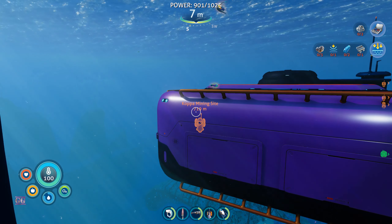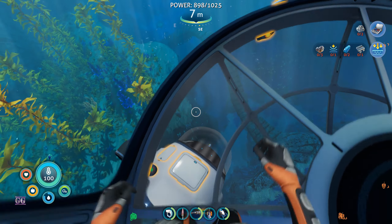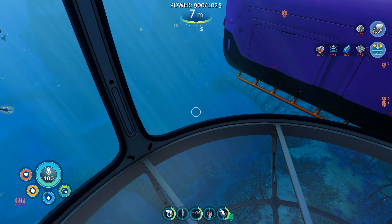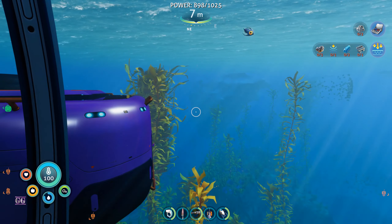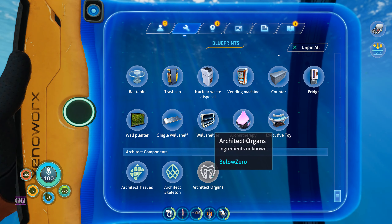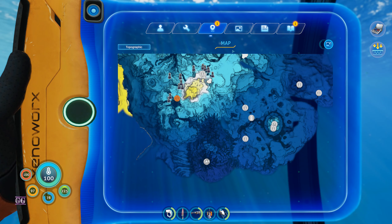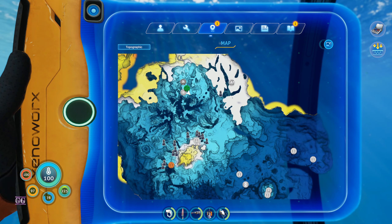Hey guys, this is Garrys, welcome back to another episode of Survival Done. We are back in Subnautica: Below Zero, picking up right where we left off at our Sea Truck. In the last episode we found the Sea Truck storage modules right beneath our feet but never went to get them. We are basically at the end of the game, looking for one more ancient architect part. We already know what happened to Samantha, so that part of the story is done.